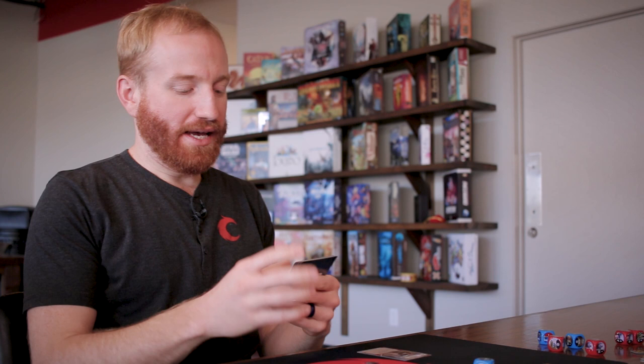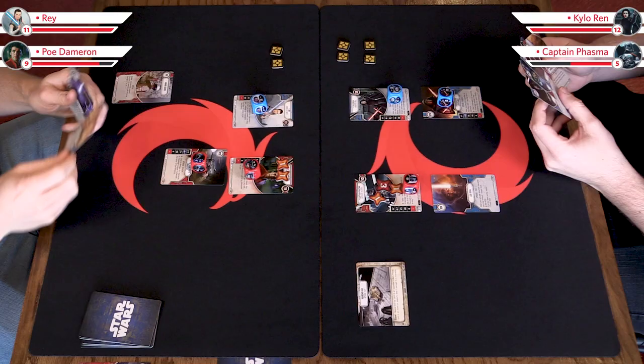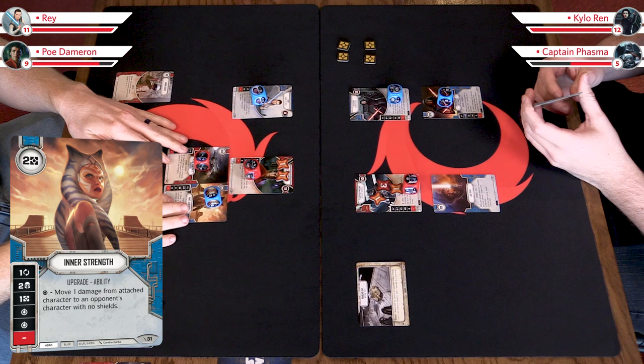I'm going to play Inner Strength on Poe — kind of breaking my own rules here. I do want to activate Rey, but I also want to get this on, and then get Poe activated and threatening. Inner Strength is such a good card, especially in a more limited format like this, where you can just every turn potentially be moving damage over to me.